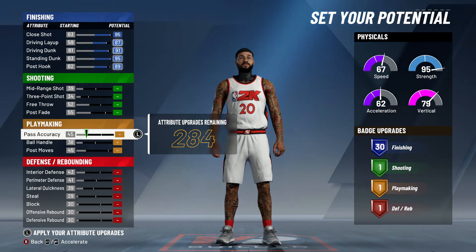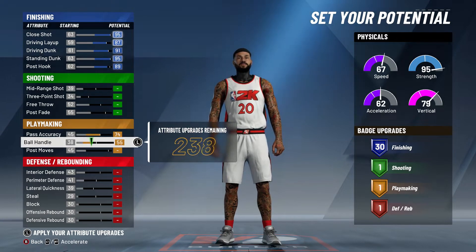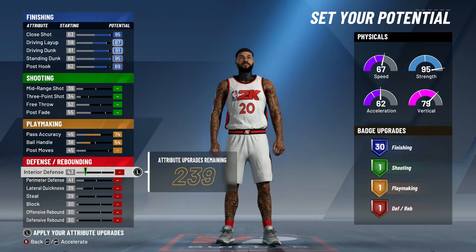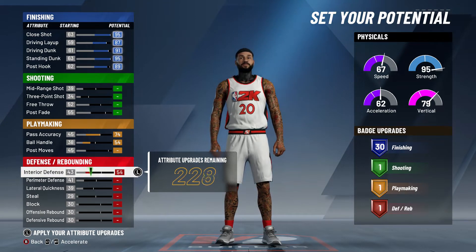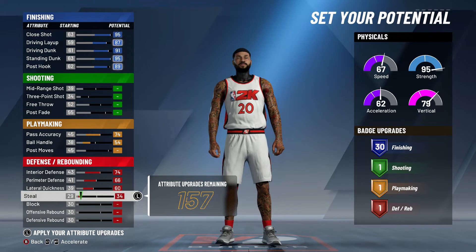For shooting, don't even touch it. Pass Accuracy — max that at 74, because you don't want to be throwing sloppy passes. Ball Handling — put it to 54. I recommend keeping it at 54 so you get only one playmaking badge. You can rearrange badges to get a couple more playmaking badges like Quick First Step if you want, but one playmaking badge works fine for me.